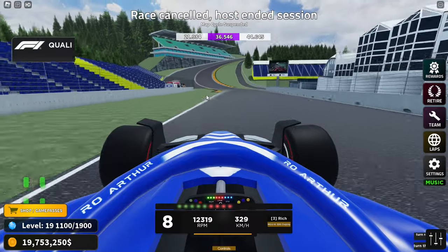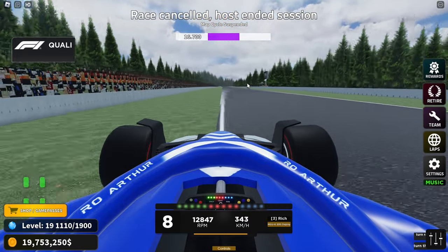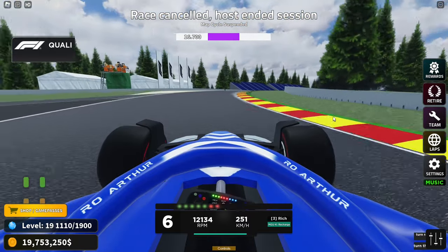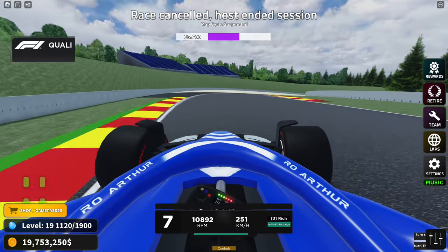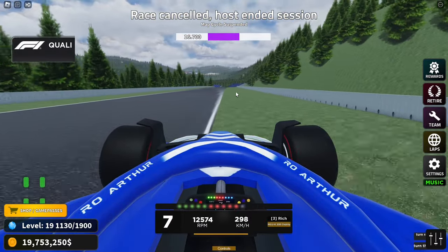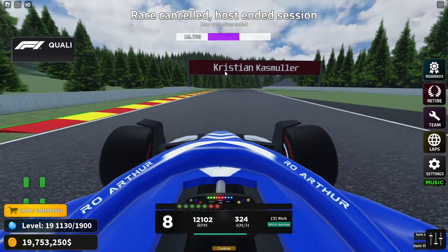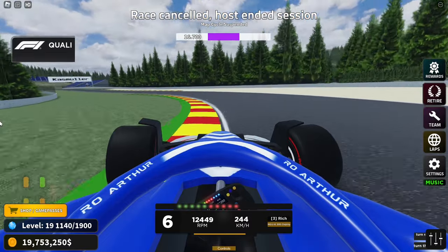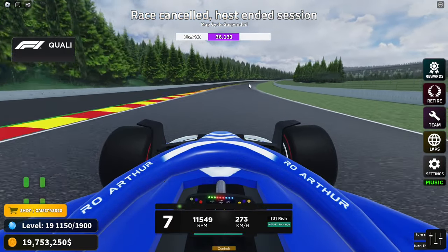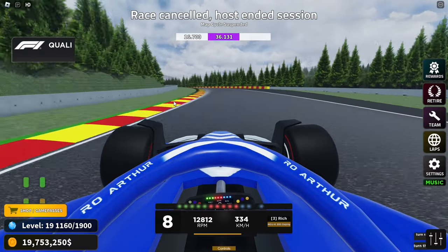We absolutely fail turn one, but hopefully we can make up the time through the rest of the lap. Through Eau Rouge — I don't know if you think it's Raidillon but for me it's Eau Rouge. Sector one wasn't that bad — a tenth off our first lap, which wasn't bad either. We absolutely nail that section and head downhill — we run a little wide but don't sacrifice too much speed. Fully flat through Pouhon again — F1 cars usually shift down to seventh there, but in RFA we have absolutely OP grip. Sector two: 36.1, which is a good improvement.